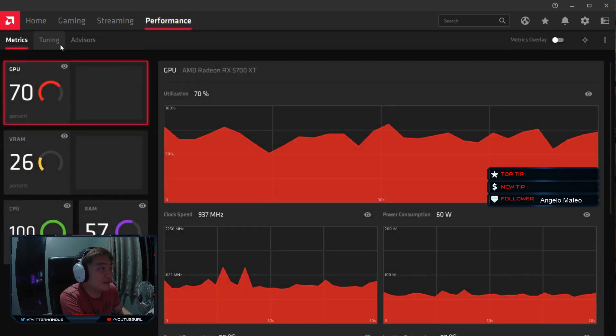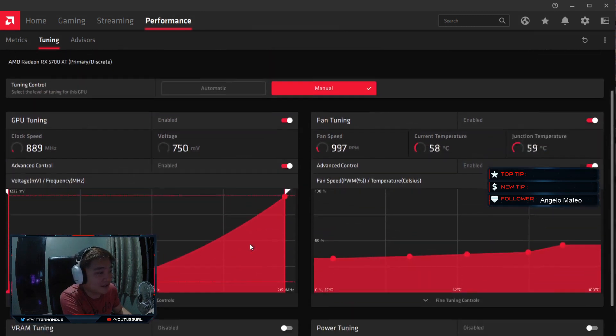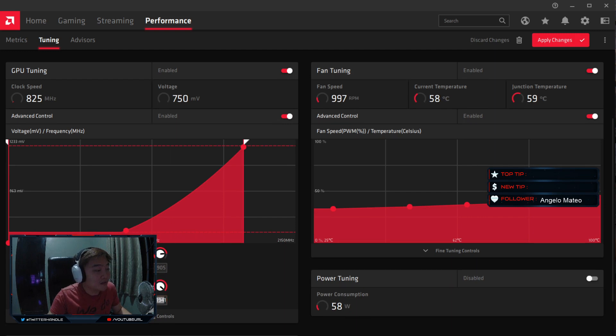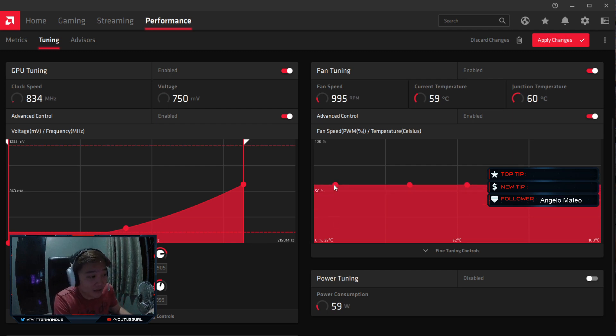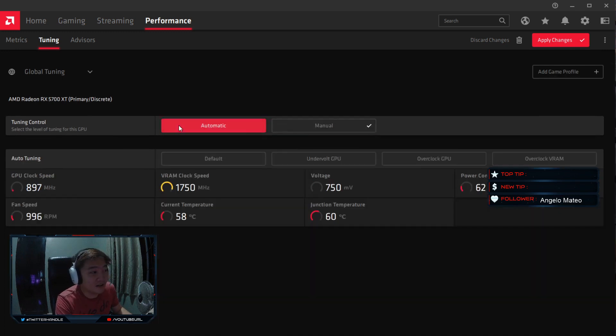For the performance settings, I tried running the game on manual — my manual settings were around 1905MHz at 1000mV, which is the stock frequency and voltage for the card, not overclocked. I also set my fans to almost 60%. That's just the settings I used. But now I just run it on automatic and there are no more crashes, so the driver seems fine now.